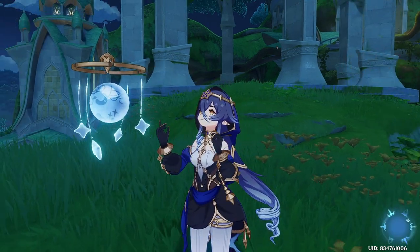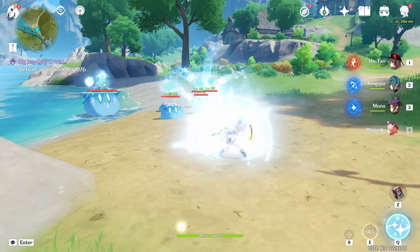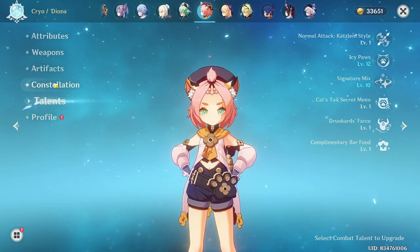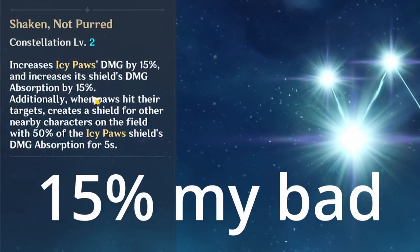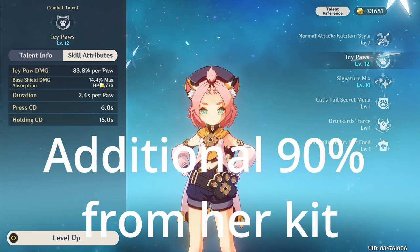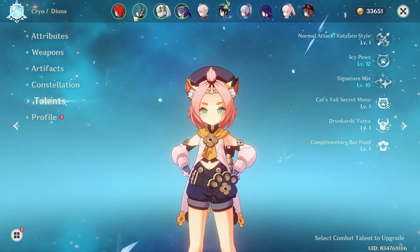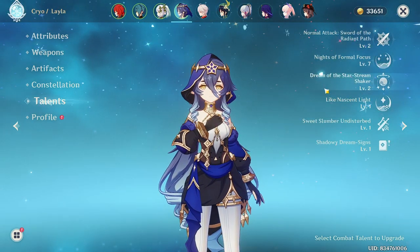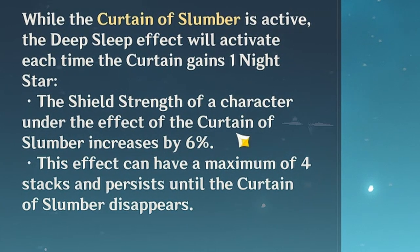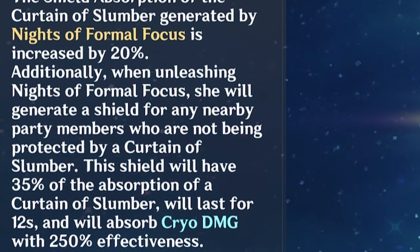The thing about her shield is that we have Diona. Diona's talent — if you do a charge attack with her — gives 75% damage absorption, which nobody else has. With Constellation 2 she gets an additional 19%. Layla can only achieve comparable absorption if you trigger her passive, which gives 24%, plus an additional 20% shield absorption from her constellation, totaling 44%.